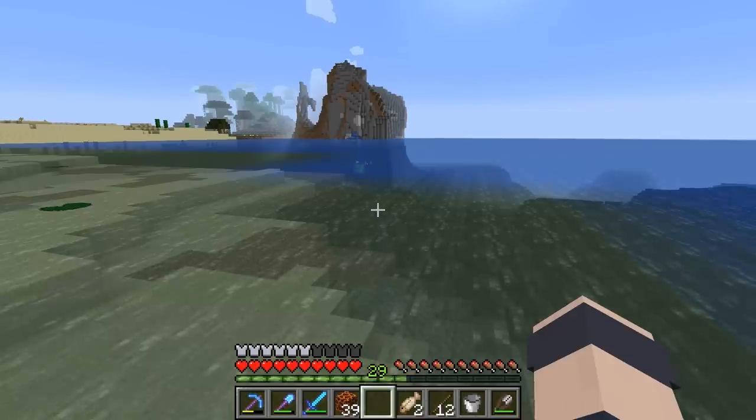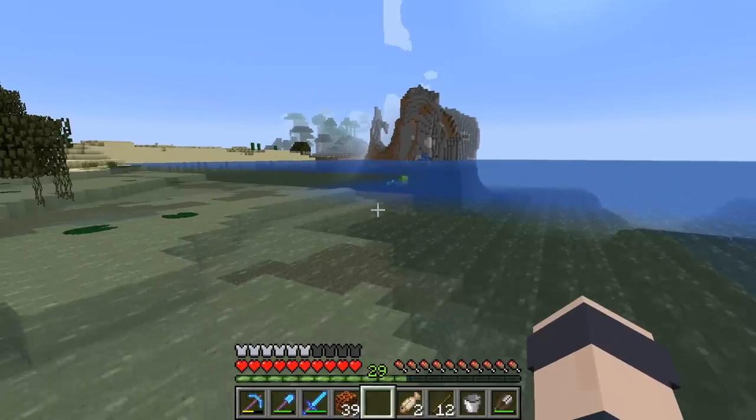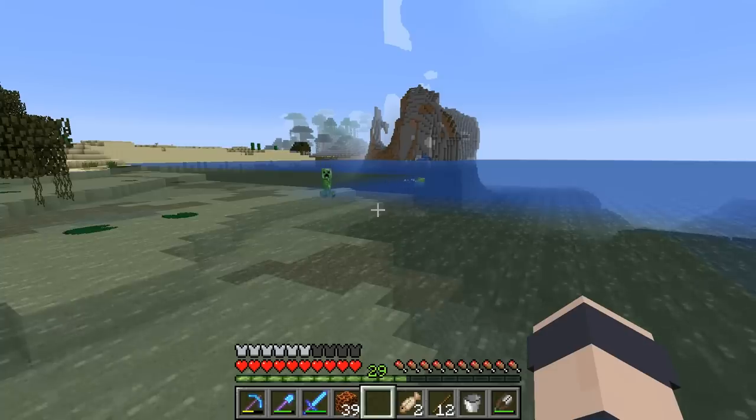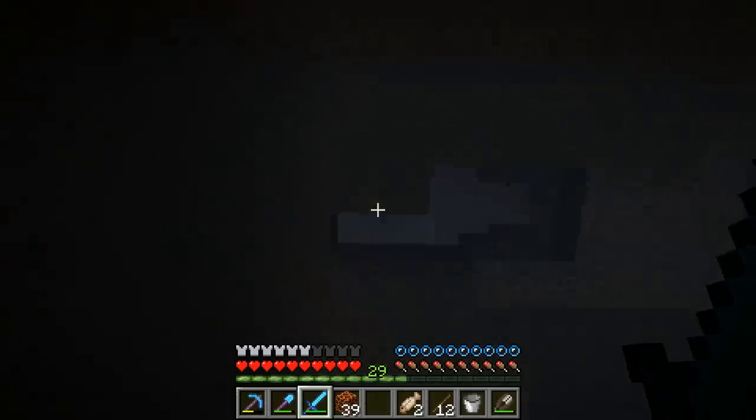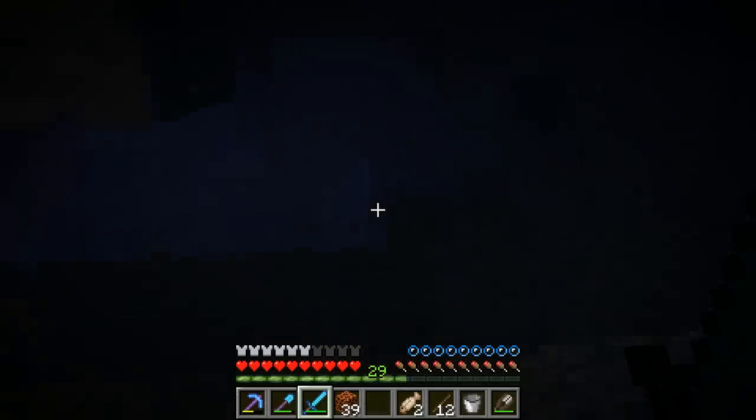Where do you think that slime came from? It's just a little baby slime cube drifting across the water here. Okay, and a creeper apparently too. I'm at like a chunk corrupted area here. I guess they're coming out of the caves.